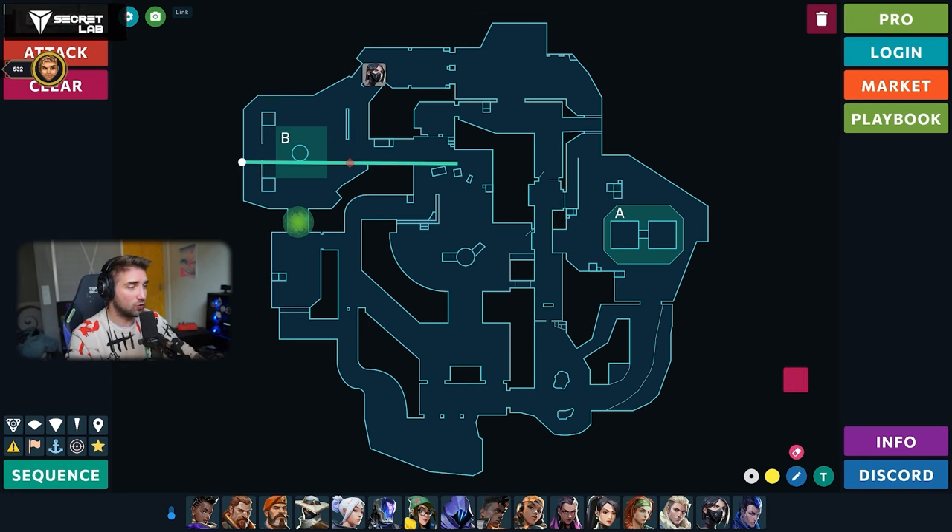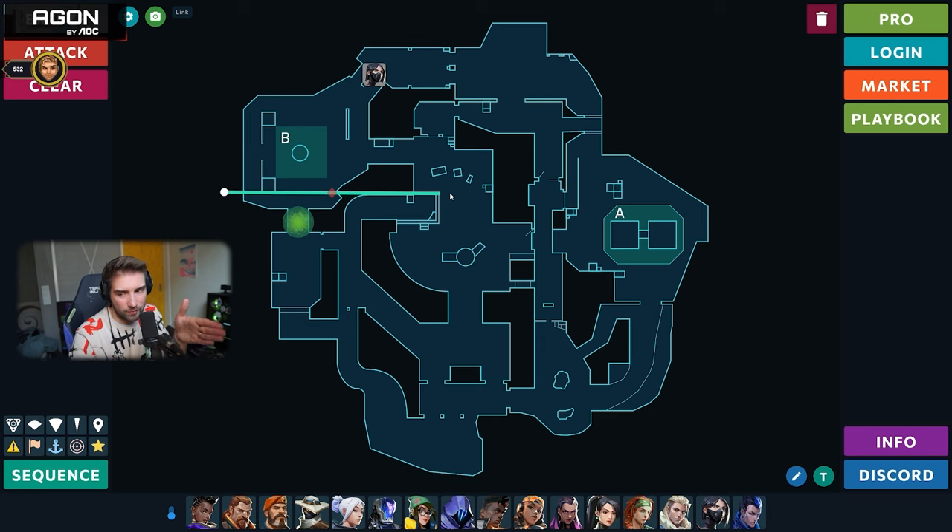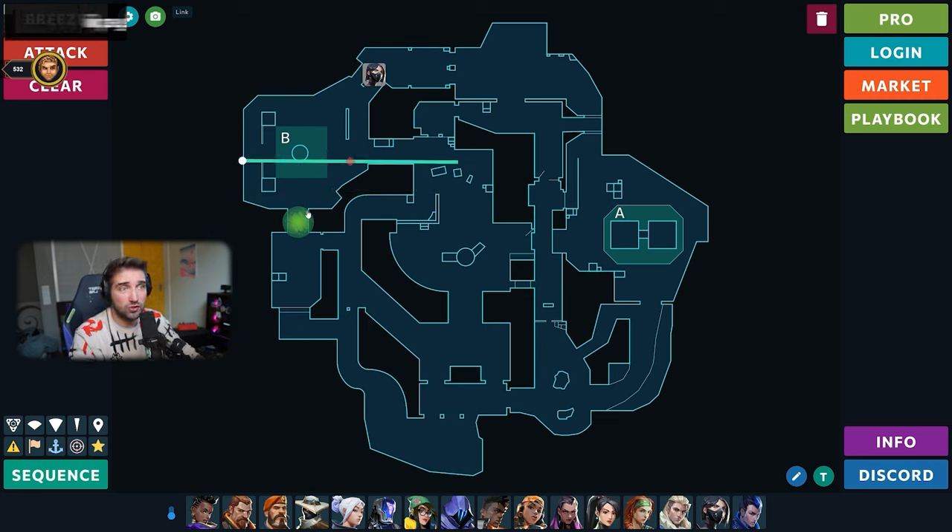Everything happening from this wall is a detriment for defenders and helps attackers more. So if you ever want to do a retake wall as Viper on B and really want to commit to it, do something like this. You can also learn how to make your wall shorter with a specific lineup. This actually helps a lot when retaking — you'll still use only the smoke when they go on site, but when they breach from the orb you can activate the wall, which will then be lower on fuel.